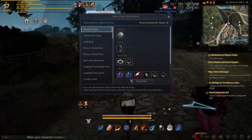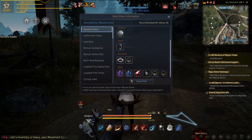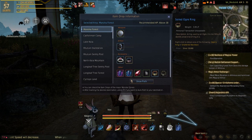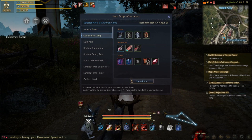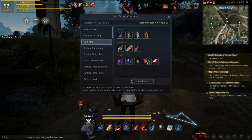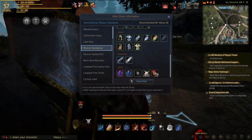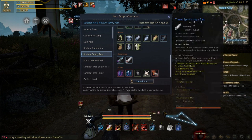Look at this item drop information — they are literally letting you know where everything drops. That is so cool. You guys don't have to ask anymore, you don't have to harass people. Look at this, it tells you everything that drops at the catfish camp. This is actually really dope. This is really nice for newer players — you guys can literally see the loot tables. This is literally like Atlas Loots in BDO. This is probably the coolest thing they've ever added.